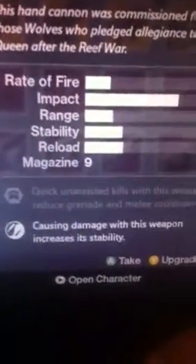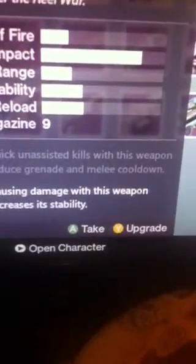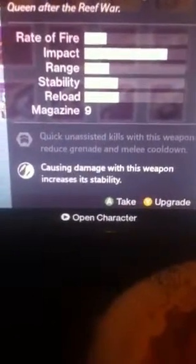The Her Mercy. All the perks can vary, but I have one of the best two perks. Now I'm going to show you each of the two perks. Quick unassisted kills with this weapon reduces grenade and melee cooldown. Causing damage with this weapon increases its stability — both pretty good perks.